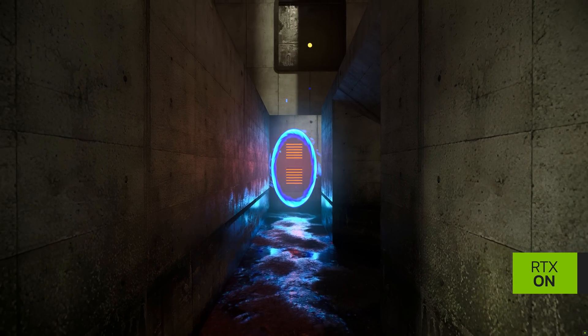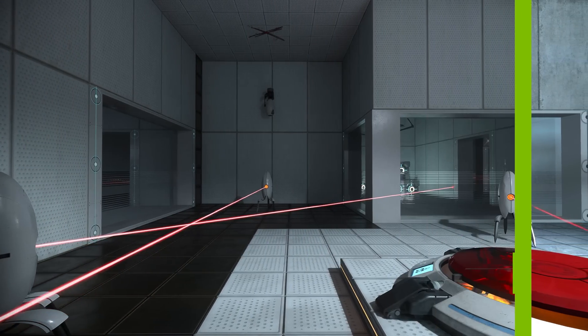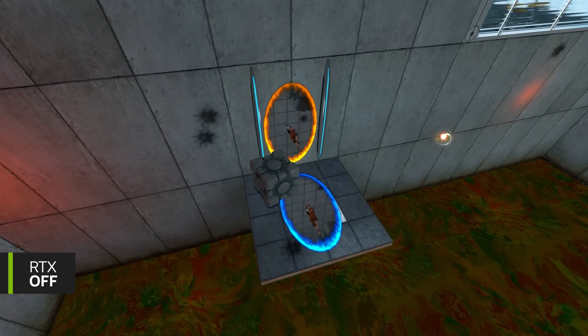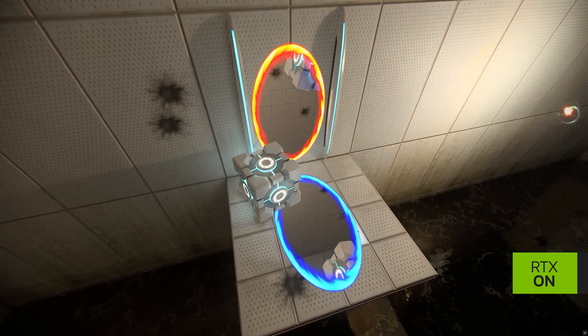Ray tracing is really the ultimate lighting model. With ray tracing, we can do things like have light coming through portals, have physically accurate lights and materials. It brings that visual fidelity up to a level you might expect from a more modern or recent AAA game.